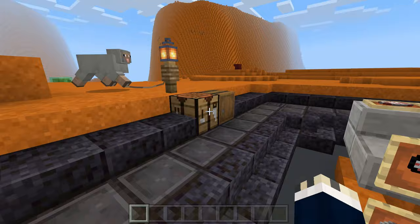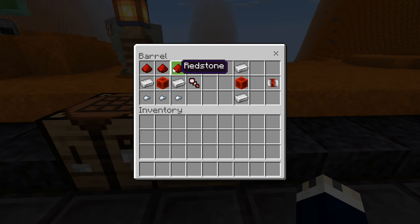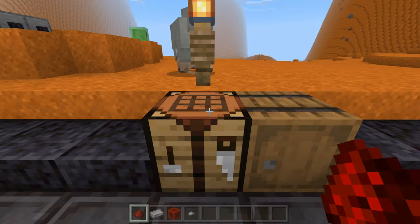You can ride it of course. Before we get on to riding this thing around, first we're going to figure out how to make it, because you can do it in survival. All you have to do is get 3 redstone, 2 iron ingots, 1 redstone block, and 3 iron nuggets. This is what you'll be needing. So I'll just quickly grab that — that is to make the Barkspeeder.